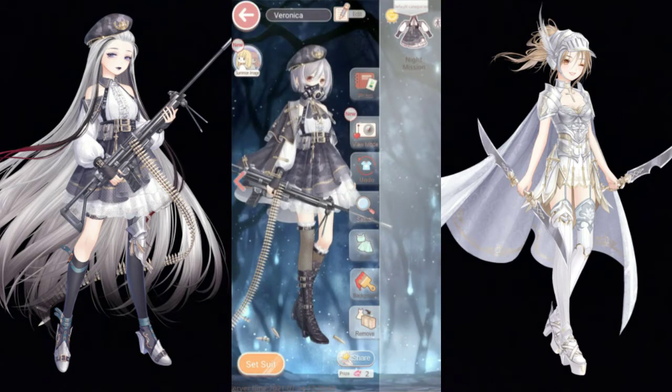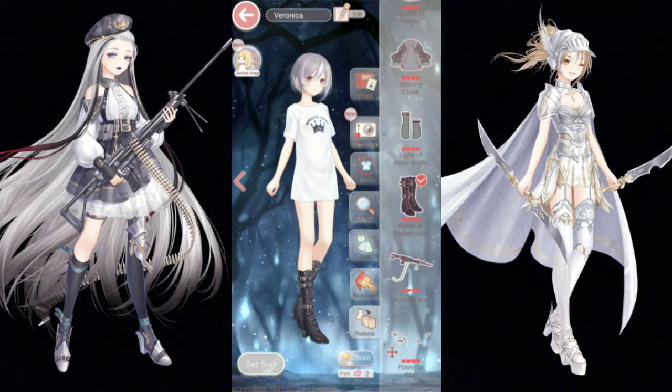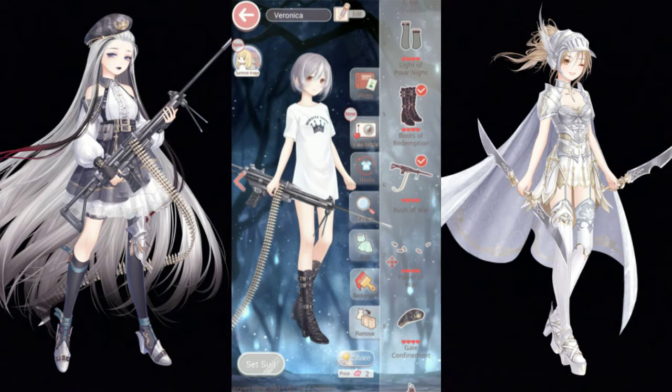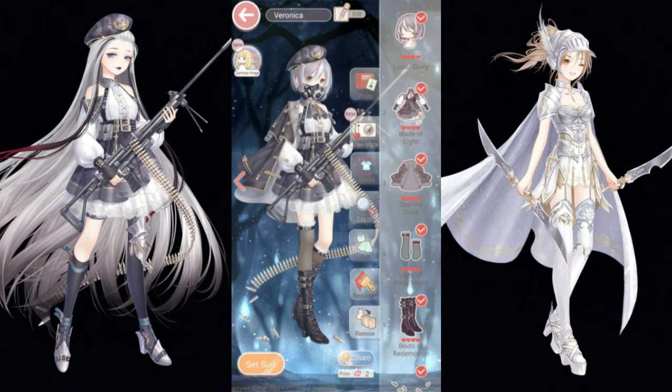At number 7, we have Night Mission — a recent welfare stamina event. I love the short gray hair. I actually use these boots sometimes; sometimes they're the only shoe that looks good with what I'm doing. I also love the giant rifle and the bullets that are on the ground. Those are the only items I really like, which I'm not gonna complain about because she was free, so it really is not that big of a deal. But I do love her.